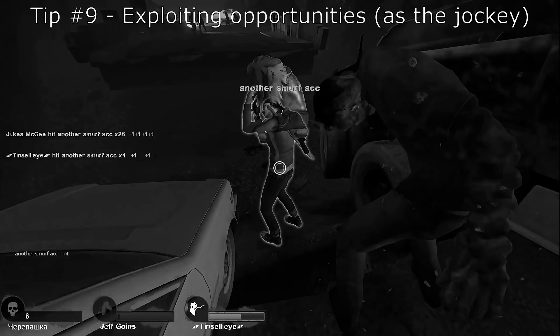What our smoker is doing right here is exactly what he should be doing. He knows his tongue is on cooldown so he decides to help out and scratch Zoe, stacking on additional damage — that definitely earns him a gold star.